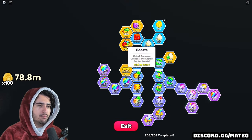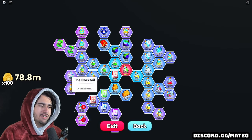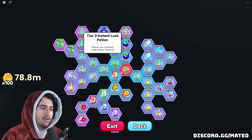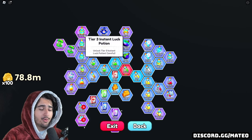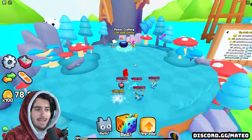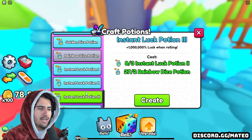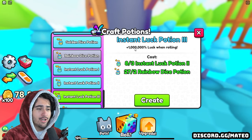If you go over here into the boost upgrades and then into potions, you're going to unlock the cocktail here on the left side. And then on top of the cocktail, you're also going to want to go straight up here and get tier three instant luck pots. What these tier three instant luck pots do is actually very similar to the rainbow dice that were in Pet Simulator 99 inside the pet sim RNG update. If we go over here to the potion crafting and go to the tier three, you can see that the instant luck potion three gives you a million percent luck bonus.